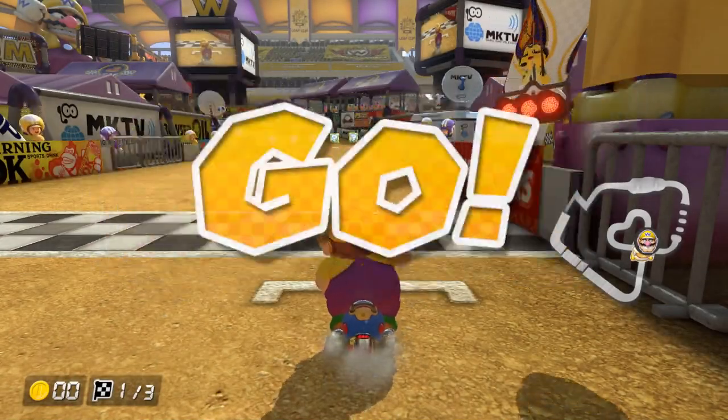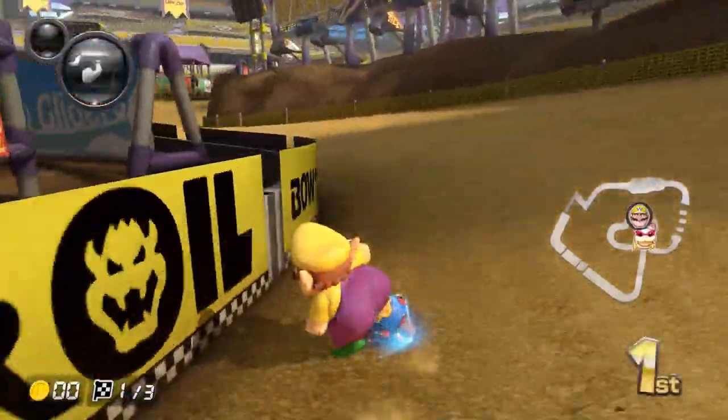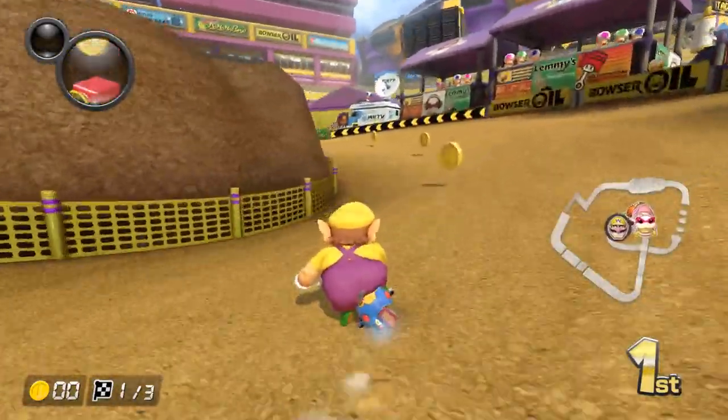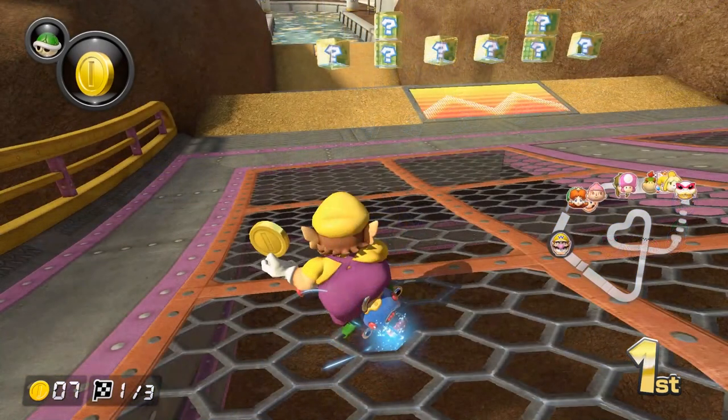There are 3 item sets on this track. The first one is right after the race begins — 5 single boxes. Be careful on lap 1 though, as people could go ham with a green, or someone could pull triple bananas right in the middle of the pack. At the second set, there are 4 single boxes with a double box in the very middle — a very appealing double box that can be pretty difficult to nab, especially because you're approaching it after a boost ramp. At the last set, you have 4 single boxes with 2 double boxes next to the very left and right boxes.